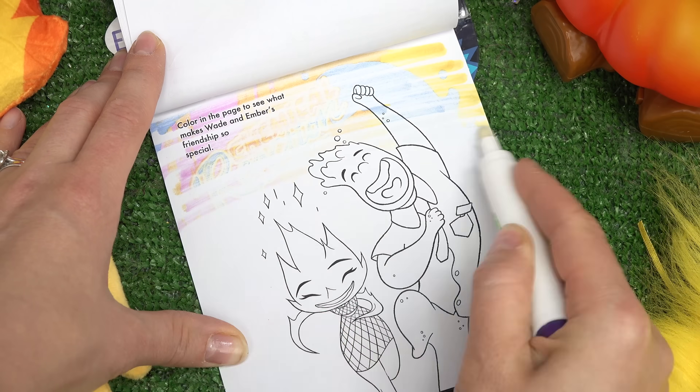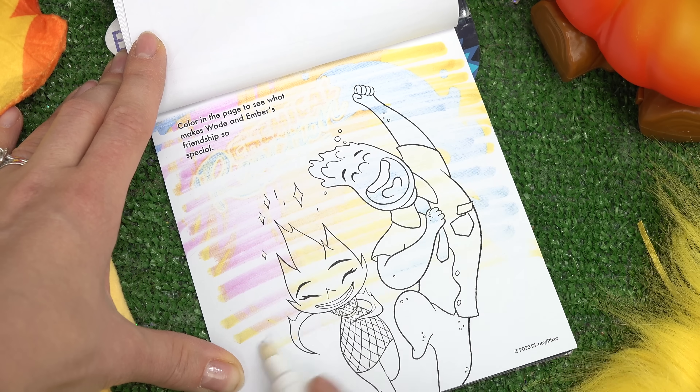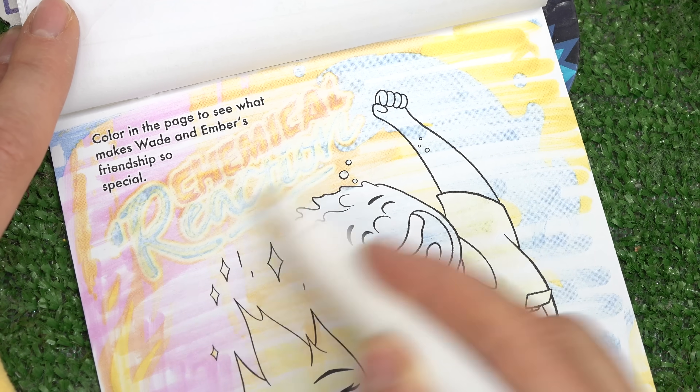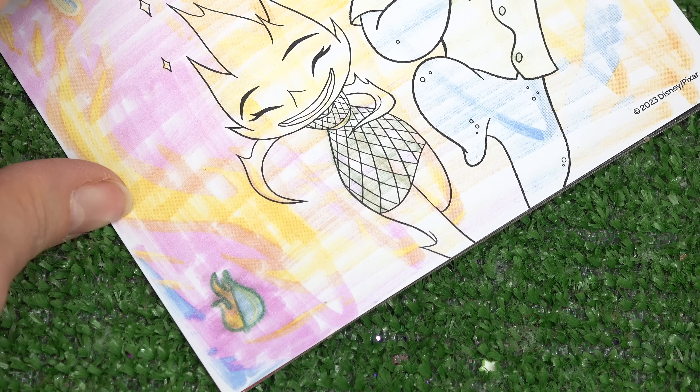We've got one more page. Color in the page to see what makes Wade and Ember's friendship so special. What do you all think it is? They're so happy together. Can you read it? It says 'chemical reaction.' And look - we found the fire and water element!